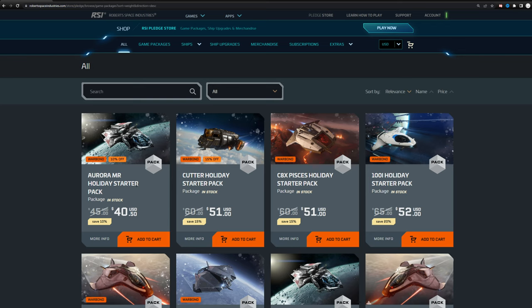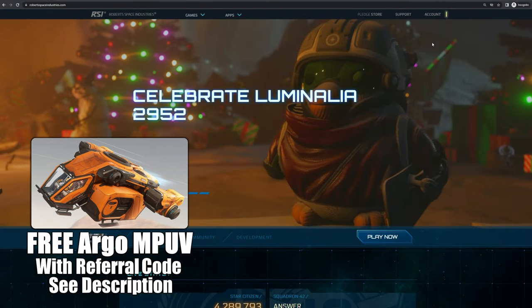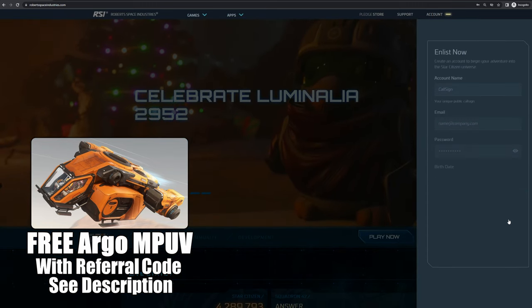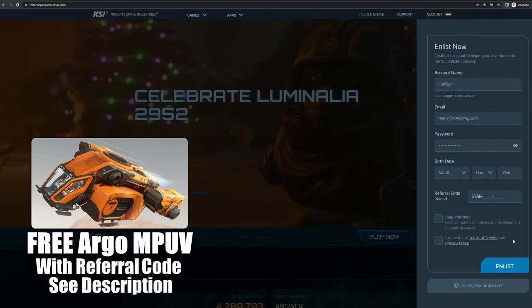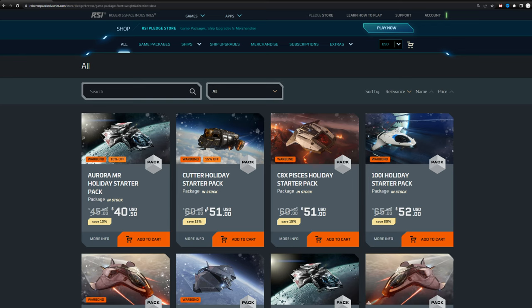Lastly, don't forget — until December 10th there's a promotion in Star Citizen. If you use a referral code from the description and buy any starter package above the $40 threshold, you'll get a smaller Argo utility ship for free — normally $30 to $40. Those will be delivered on the 10th. To sign up: click Account at the top, fill out your info, click the Use Code button, enter the referral code, create your account, then buy a starter package.